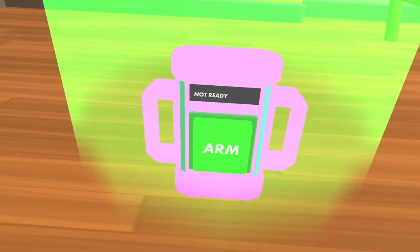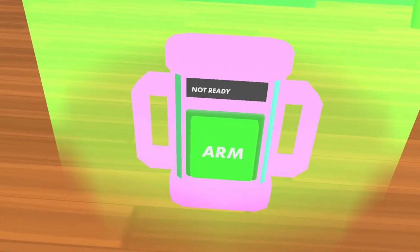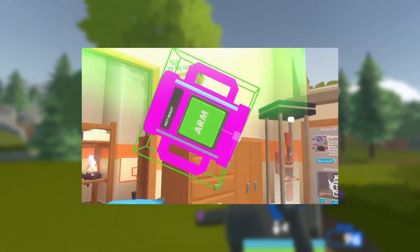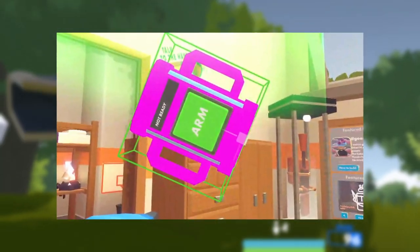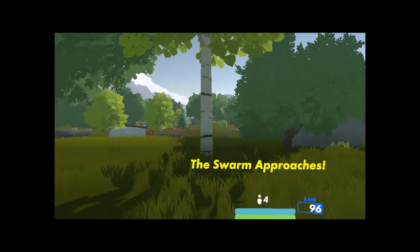Currently it has this little trophy look, it also has this big arm button and then this little thing that says 'not ready.' I'm guessing when you would hold the arm button it would eventually get to ready, and whenever you threw it next to a bot it would explode, disabling them for a little bit. Some pretty gnarly stuff.